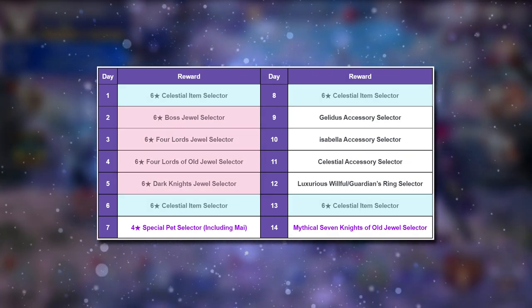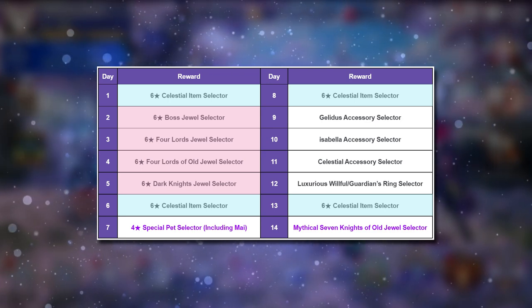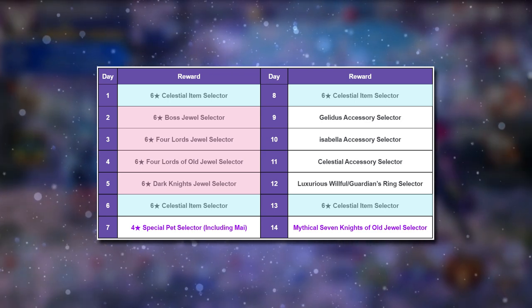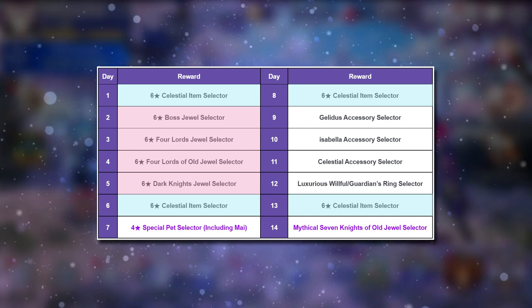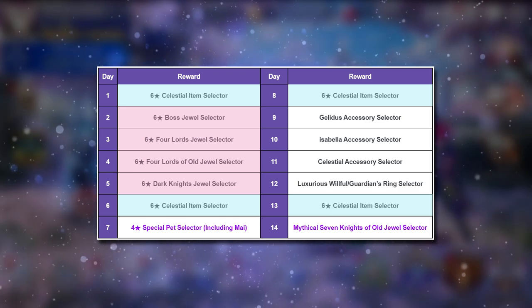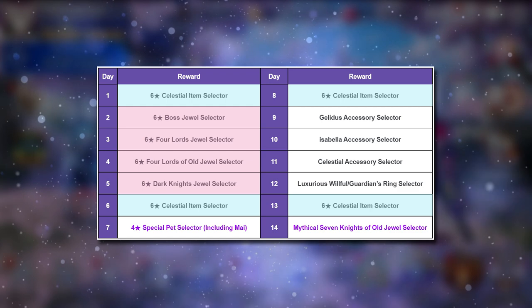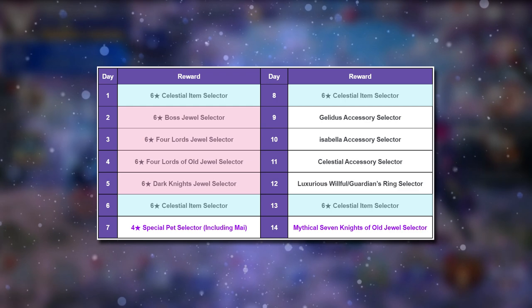You will also get four Jewel Selectors. These are very similar and almost identical to what was given during the first Time Chess — the Jewel Time Chess which was held a few weeks ago. I'll just repeat whatever I suggested in the previous video because many new players are coming back because of the very hyped up Prime Hero Selectors.